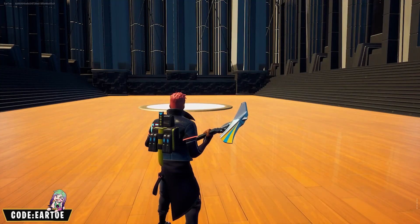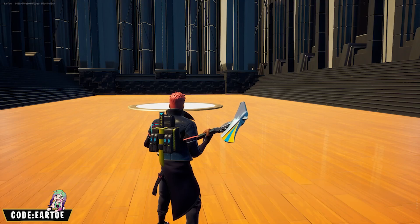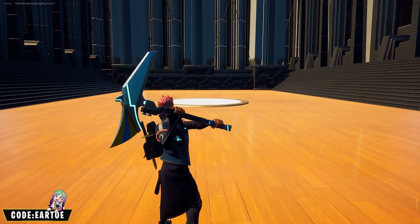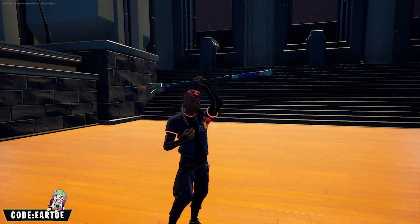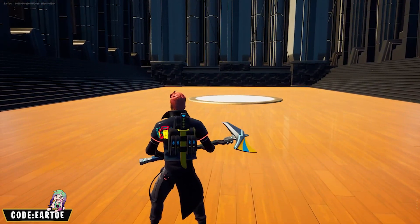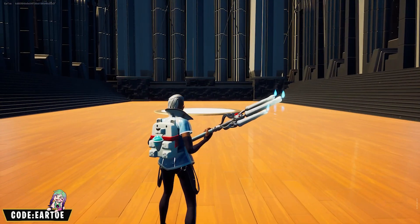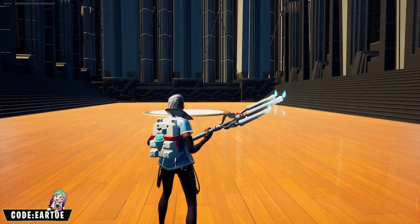This is the Cityscape wrap with the Backstabber back bling and the Arrow X pickaxe. This is an interesting one — I'll put it out so you can see the details that the T-shirt gets from this wrap. Absolutely amazing on this one.